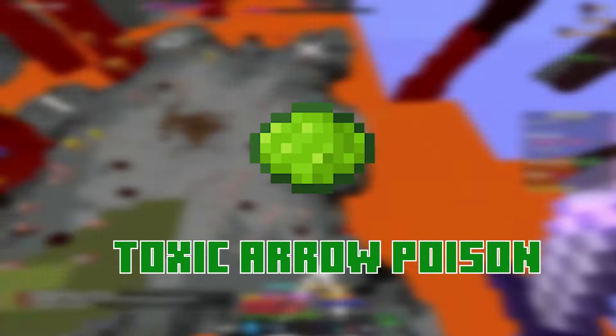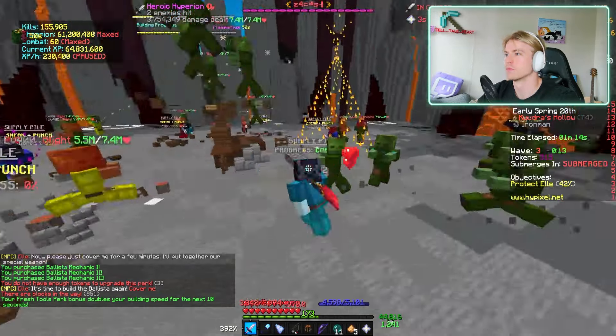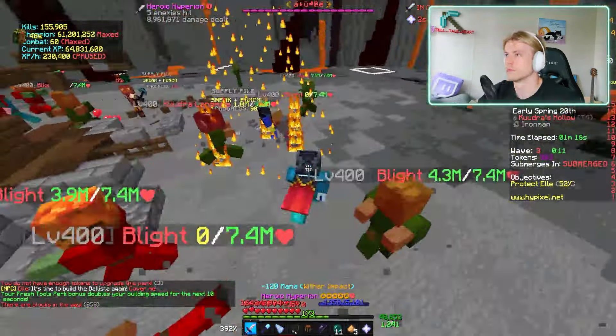I play Iron Man, so stun is even easier for me because I don't have to bother grinding for tap — and if you don't know what that is, don't worry, it isn't relevant to stunning. If you have a good party, everyone should go specialist class and max the ballista building perk. If your party is mid or worse, the stunner should go crowd control so they can purchase the blight slayer perk. Having a crowd control means slower building and slower runs, so try to go four specialists if at all possible.